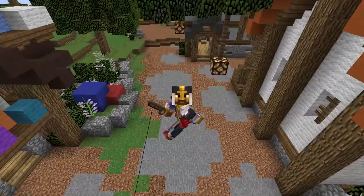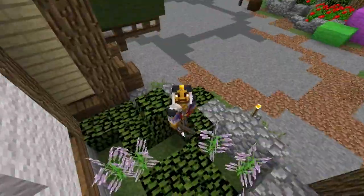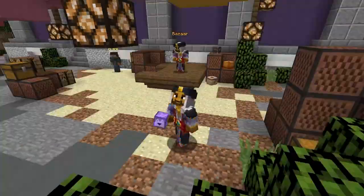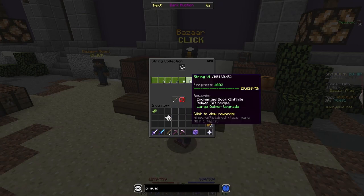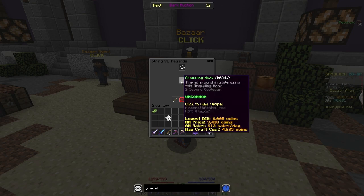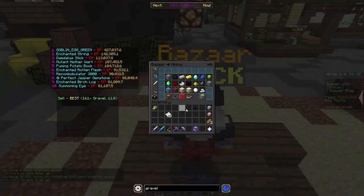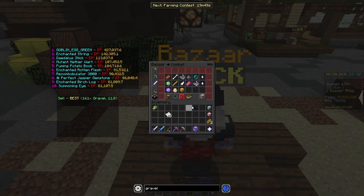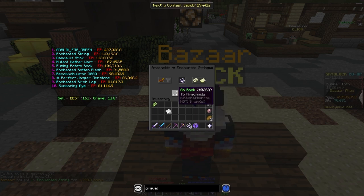For our next flip, let's look at how you craft the Grappling Hook, because it could actually be a really profitable item. People need this especially starting out in Skyblock, but it requires a relatively high recipe that lots of earlier-game players won't have — specifically String Collection 7. After that, it's actually really cheap to craft. Craft cost is about 4.6k and you can sell for 6k. So let's go over to the Bazaar and buy 3 Enchanted String for about 1.8k each. You'd want to use buy orders for maximum profit.